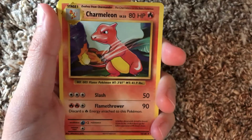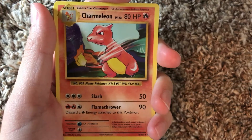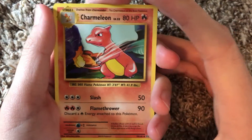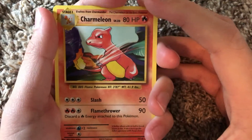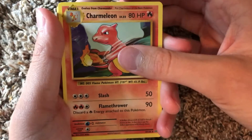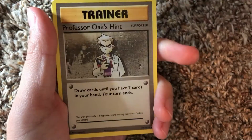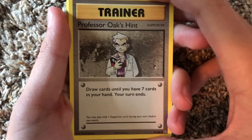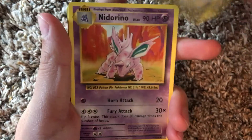I really like how the X&Y Evolutions pack is basically remastered versions of the old first edition cards - I think that's really cool. We have a Charmeleon. I don't know, I might have done the card trick wrong because isn't there usually an energy at the front? Who knows. Next up we've got a Professor Oak trainer card - he looks mad. We got a mad Professor Oak right there.